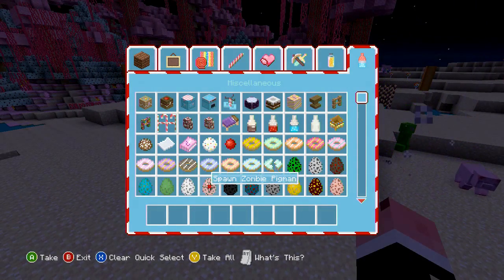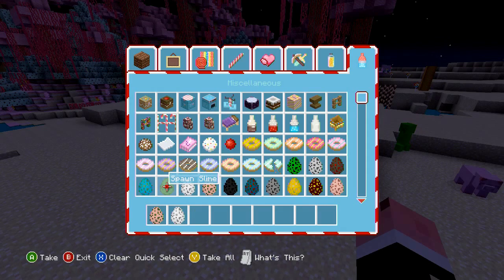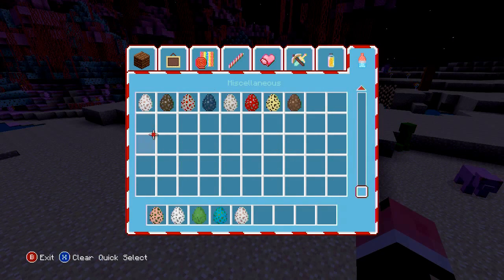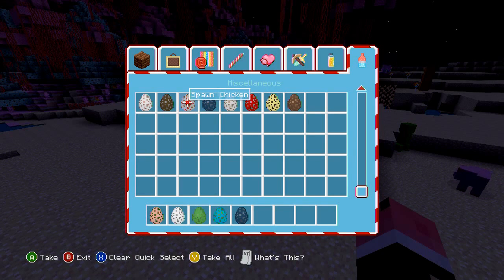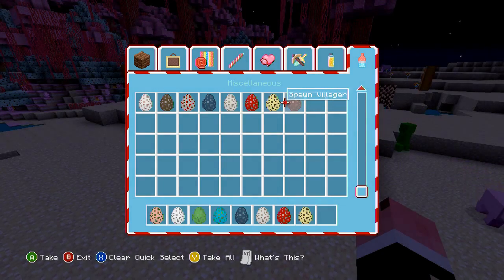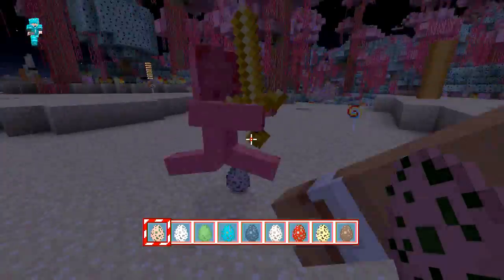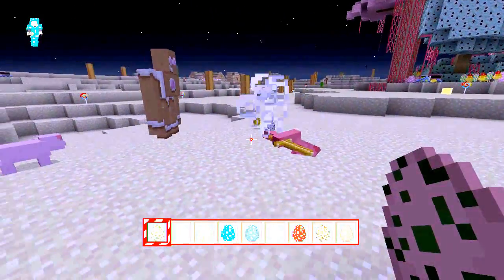Let's see what else — zombie pigmen, ghast, slime, zombie, sheep, well there are all the sheep so I don't need to spawn one. Squid, wolf, mushroom cow, ocelot, and villager. This is the zombie pigmen — he got messed up.